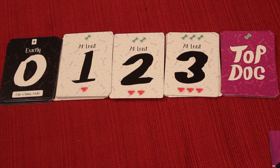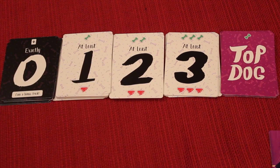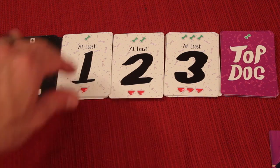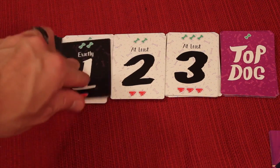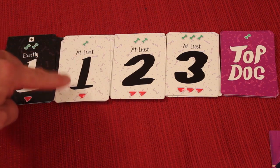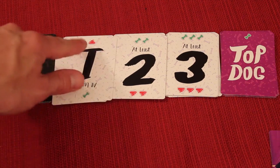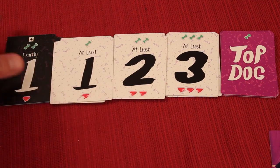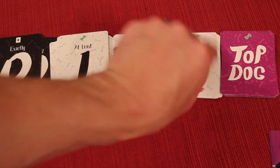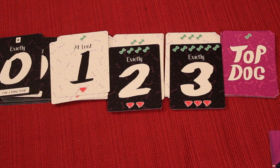You have seven bid choices. You can bid zero tricks, at least one, at least two, or at least three. You can also flip any bid card to the exact side — exactly one, two, or three. Exact bids offer more reward treats if correct, but the penalty poos are the same. So it's reward treats versus penalty poos. If you succeed, you gain points; if you fail, you get a penalty. Exact bids essentially double the treats but keep penalties the same.